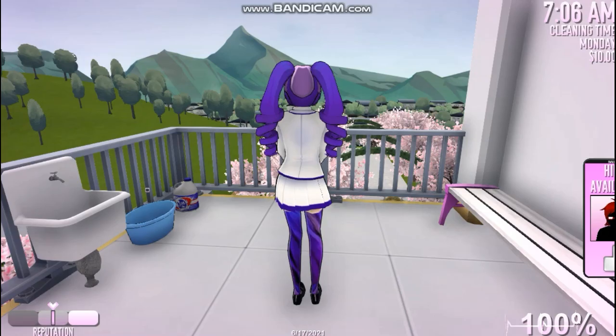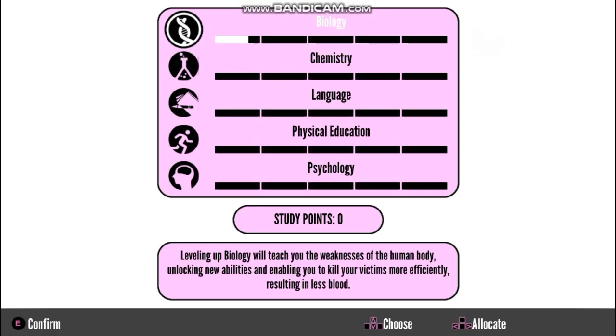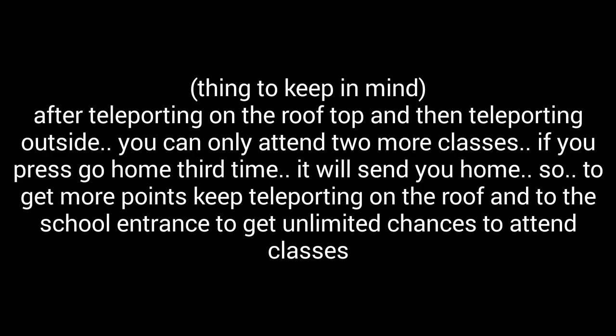Now open the debug menu and press 7, which will teleport you outside. Here is the go home option — press it. As you can see, it makes me attend classes again instead of letting me go home. That's because of the time.